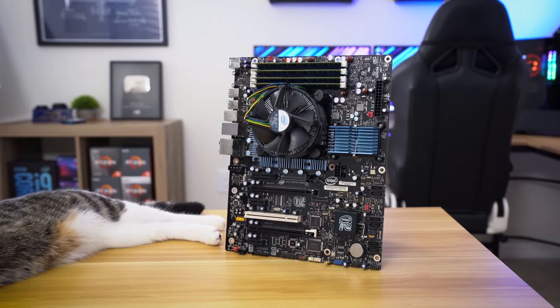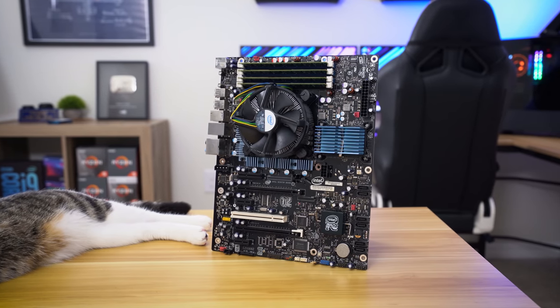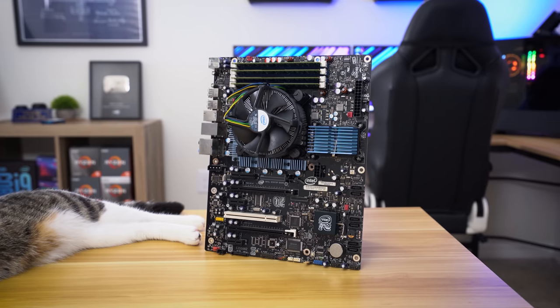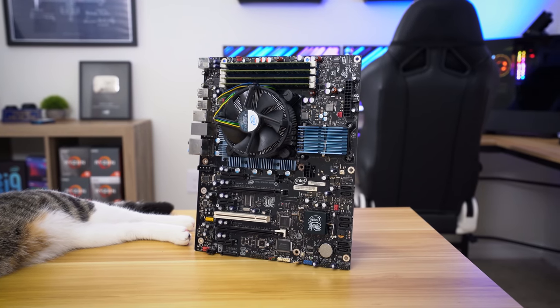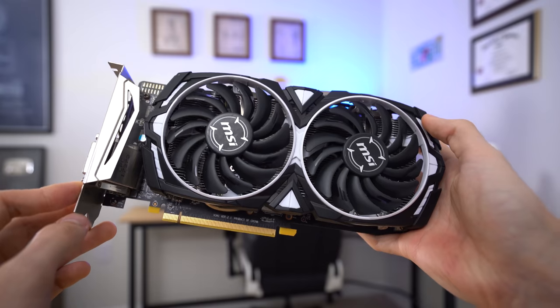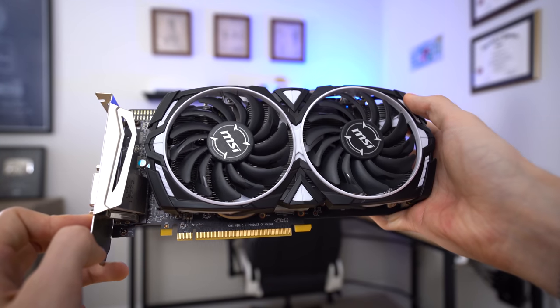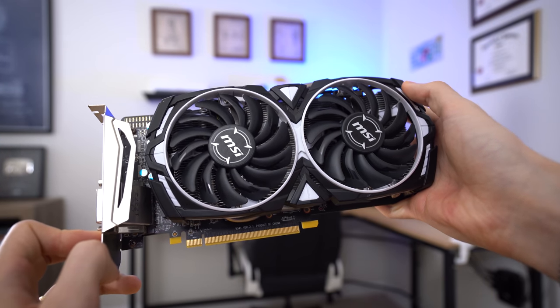Let's jump straight into it. Here are the components I used, starting with the platform. This is an Intel DX58SO motherboard on the LGA1366 socket — an ATX board, which was important seeing as we're using two graphics cards: cross-fired AMD RX 470s in a $300 budget build. I think it's pretty impressive, although not very practical for most games — just for the synthetics we're testing.